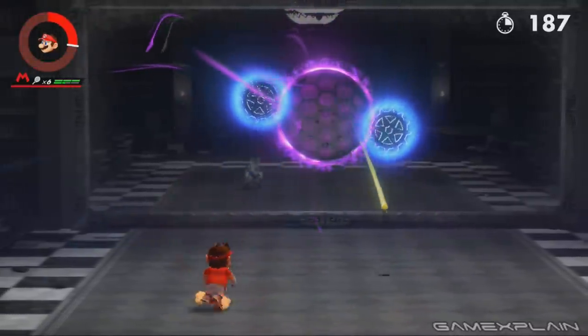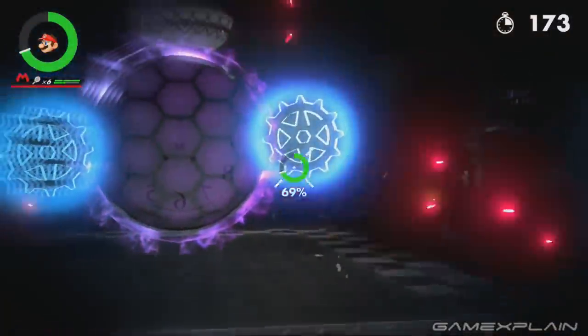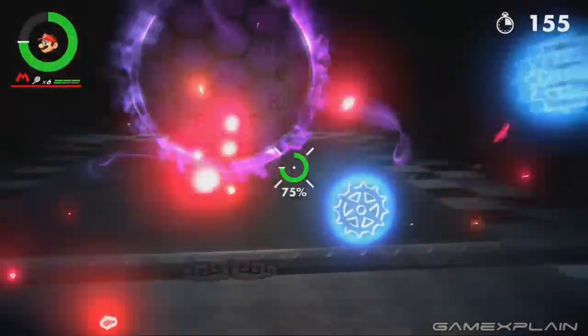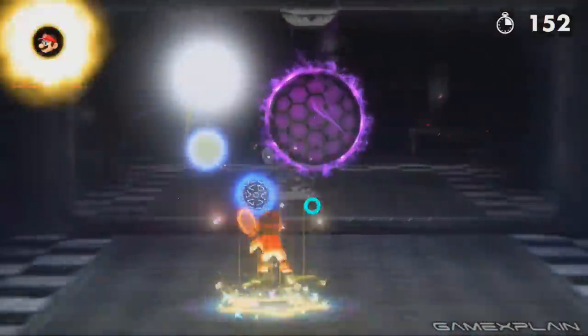Once you're satisfied you have enough power in your gauge, hit one of the gears and a star will appear allowing you to use a zone shot. Be careful though — just because you're in slow motion here doesn't mean the ball will be when you fire. If the gear is moving slowly you'll be fine aiming directly at it, but if it's moving fast, aim just ahead of it.